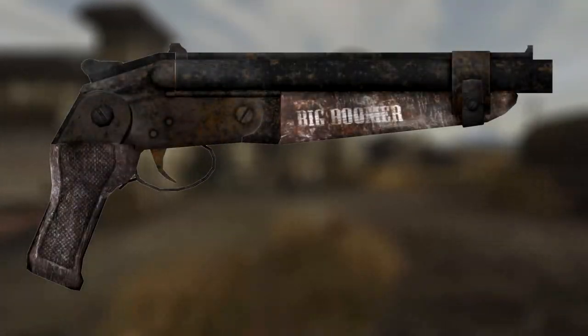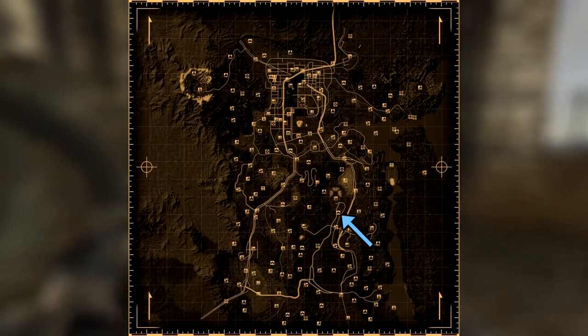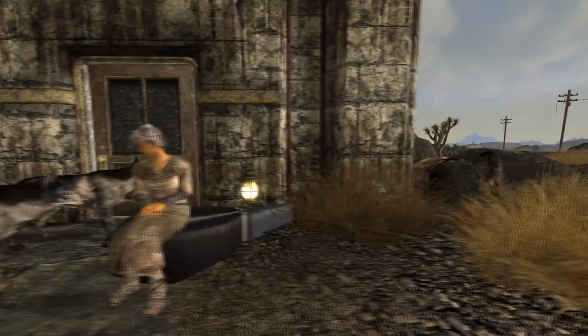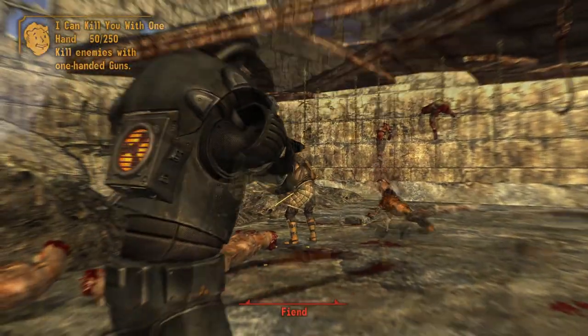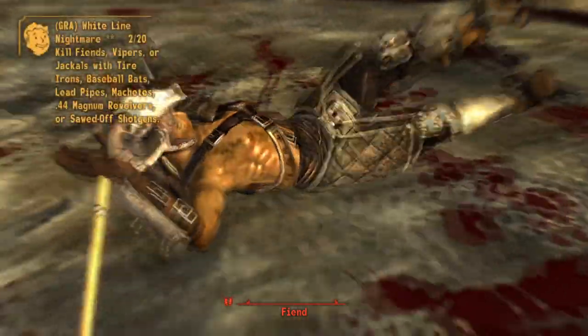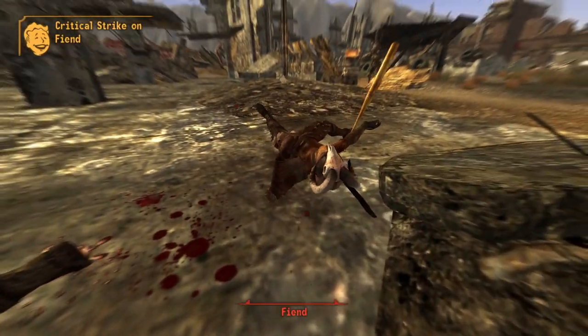Next up is the Big Boomer. This is a unique version of a sawed-off shotgun and can be found on Old Lady Gibson at the Gibson Scrapyard. You can either pickpocket or kill Lady Gibson for the weapon. The shotgun has a damage increase from 100 to 120, a crit damage increase from 7 to 9, and the Big Boomer's spread has been decreased from 4 to 3.5.